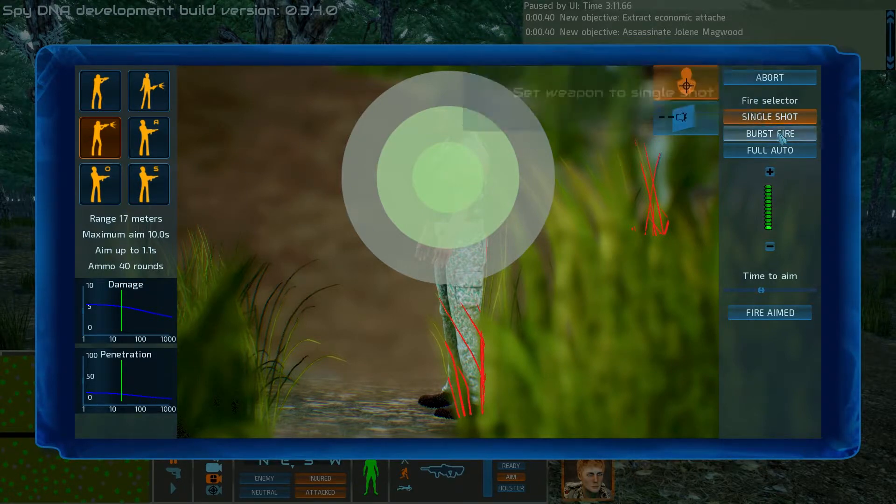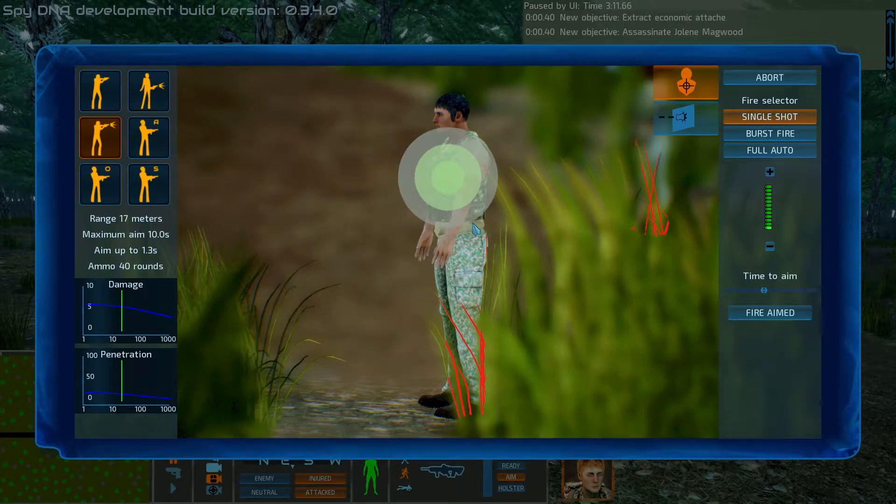In addition, you can select how you want to shoot. Single shot fires one shot at a time and will re-aim to whatever accuracy you have selected before firing additional shots.